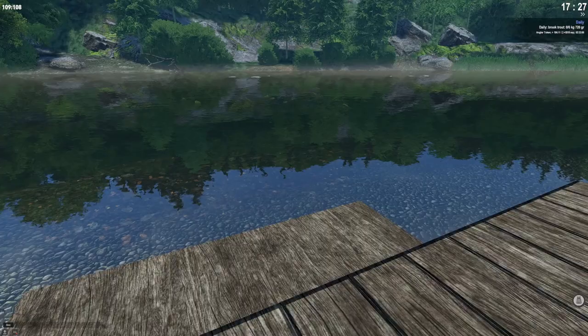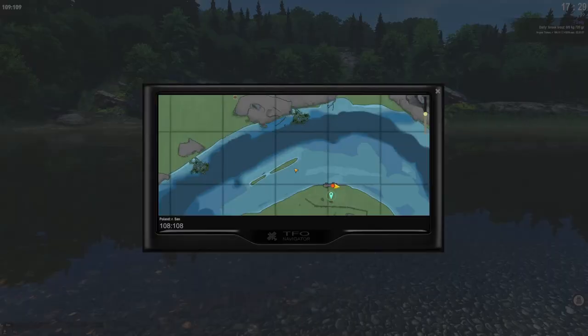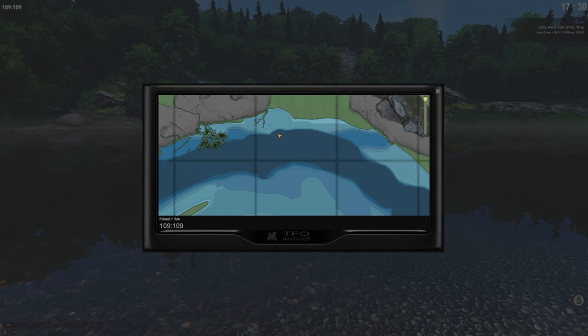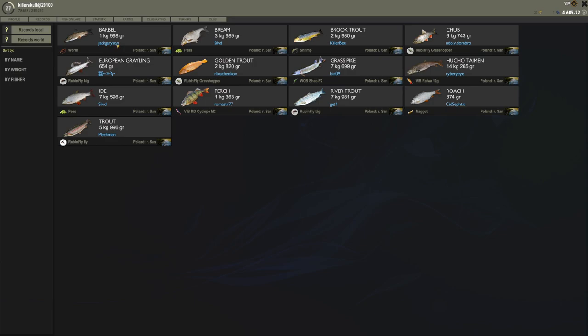I'll show you where the brook trouts are, where the golden trouts are, and the regular trouts are right off here. You start basically here when you come to the map, run off the dock into the water, go right over there, cast in the deep end, and you will catch trouts. The fish in this river include golden trout, brook trout, hucho taiman, regular river trout, and European grayling.